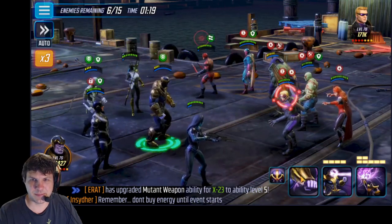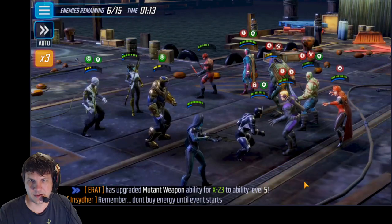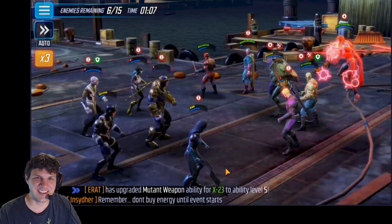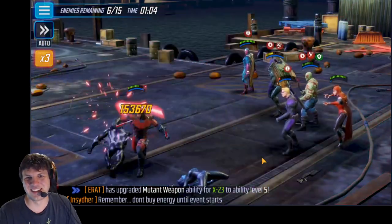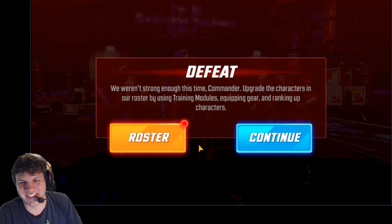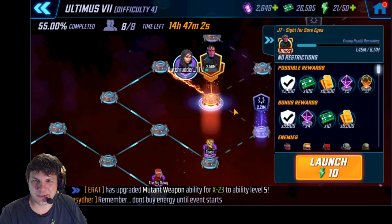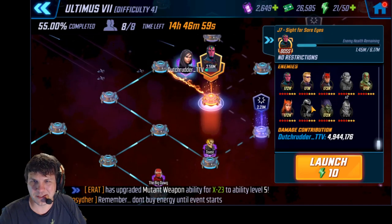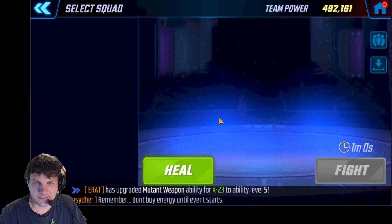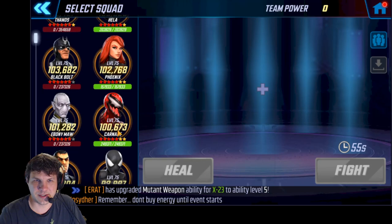I need a Black Bolt big attack here — we've got to heal up. Oh, it didn't kill him. I'm so screwed. Oh, that's so sad. I need that 7-star on Black Bolt — damn it, I would have done it. Yeah, I pushed into that last wave a little bit too fast. I probably should have slow-played that more. I needed to get a little bit more health back and defense ups before moving forward. Well, let's go ahead and just finish this off. Like I said, we're only shooting for 60% here, so no big deal.